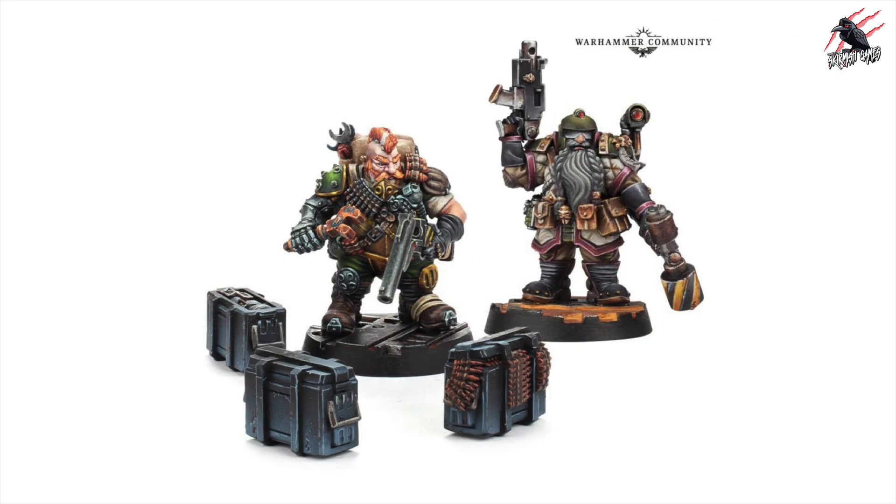Now there are a couple of Squat characters in Necromunda in the modern edition. You've got Ragnir Gunnstein and Grendl Grendlsen — these are awesome miniatures. I've just ordered Ragnir Gunnstein and I'm going to use him as a proxy model in my Catachan army. My favourite of the two is definitely Ragnir Gunnstein on the left. With the introduction of these to Necromunda, it may have been a hint that the Squats were definitely on their way, and with some rumours surfacing over the last year or so, it's really been expected.